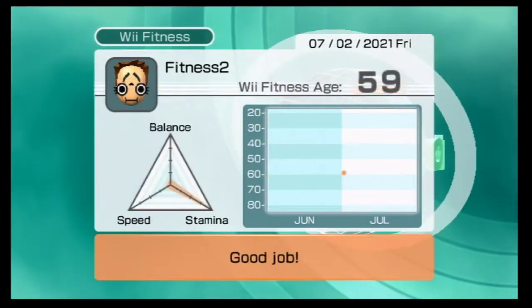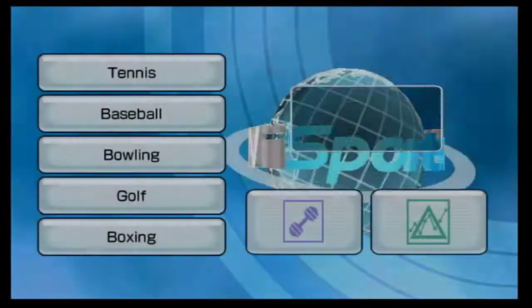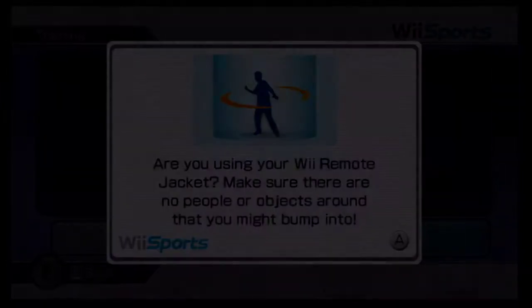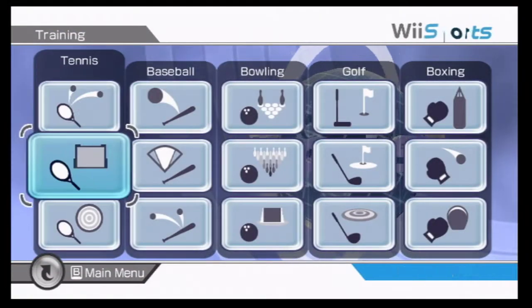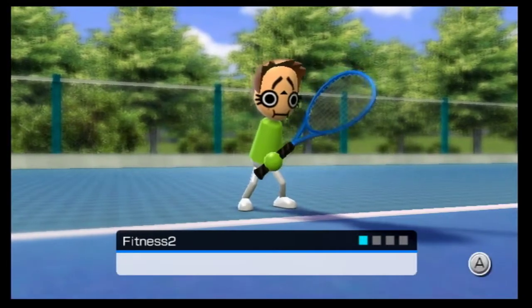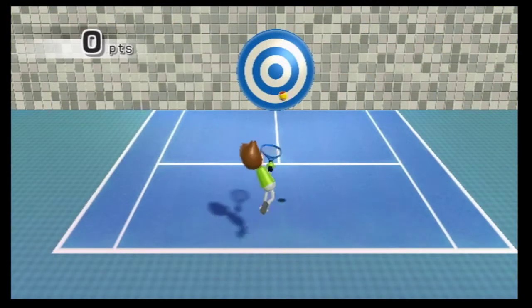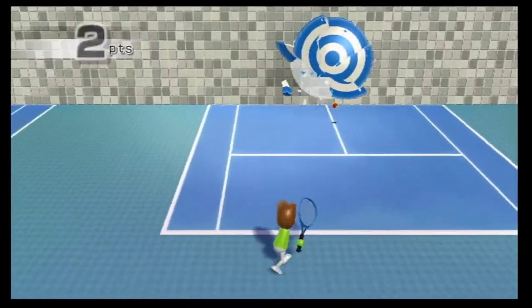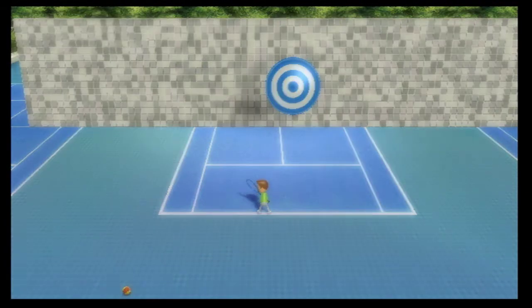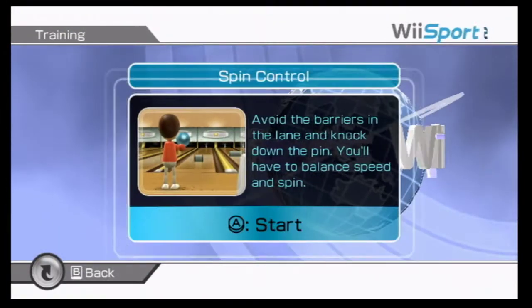So 59. Now what you want to do: go to training games. You should have a nunchuck on hand. You want to play only — and I mean only — target practice, spin control, and one of the boxing ones: either working the bag or throwing punches, it doesn't matter. You only need one point, or I think you actually just have to play it — you can just quit out. But make sure you only play these training games, or else it'll mess up the manip.